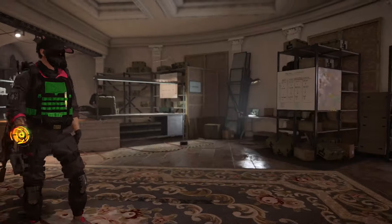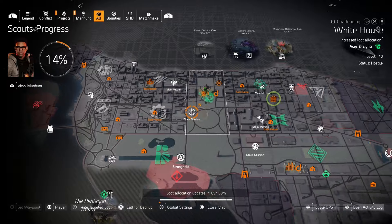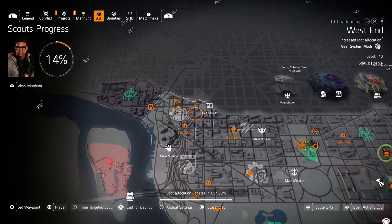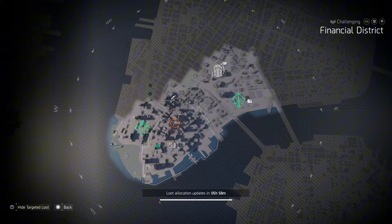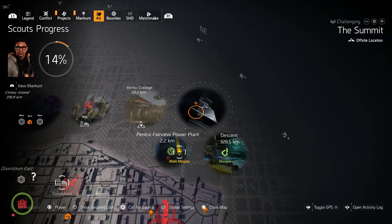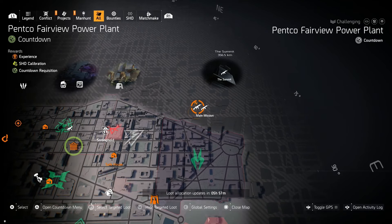The main ways to get the Strega: you need to look for the assault rifle targeted loot on the map. If you can't find it there, look in other places with assault rifle targeted loot. If you still can't find it on the maps, there's always Countdown or the Summit, because you can set your personal targeted loot to assault rifles in those modes.